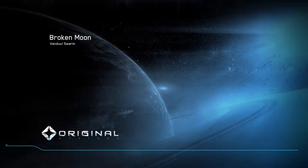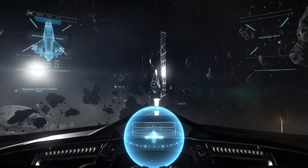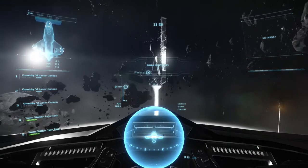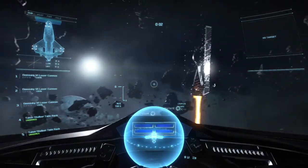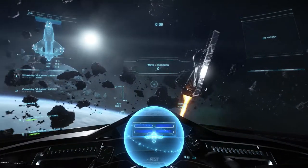Sobald der Ladebalken fertig hat, dann geht es auch schon los. Wir haben drei sehr schöne Laser und vier Raketen an Bord. Dann fangen wir gleich mal an. Ich schalte hier dieses Comstab aus — sieht man rechts in dem Radar — so bin ich wendiger.